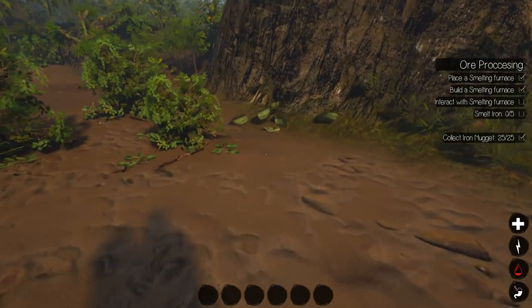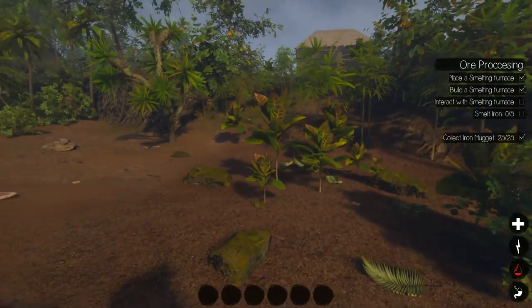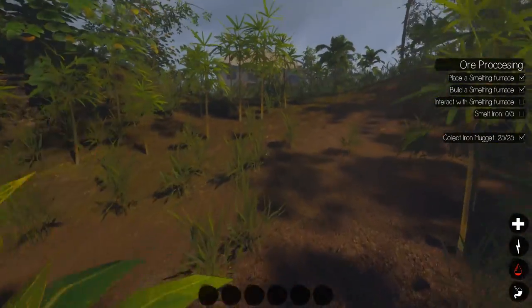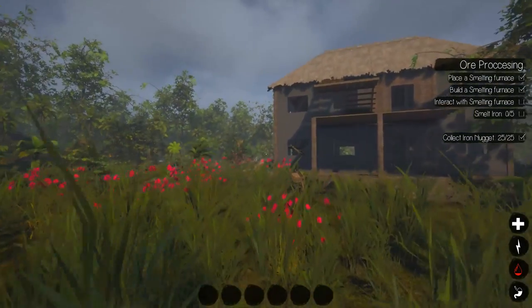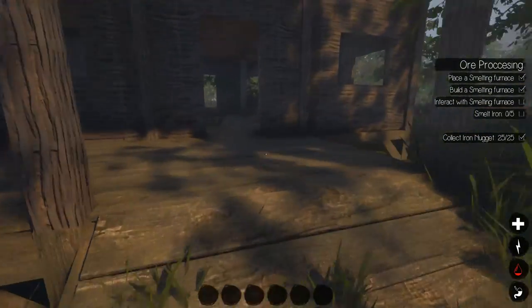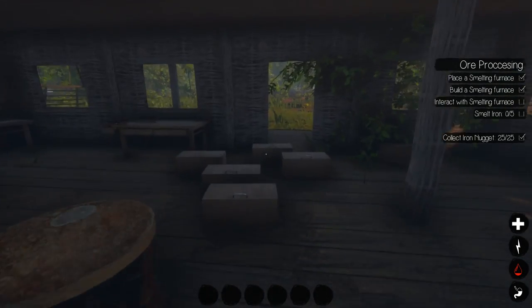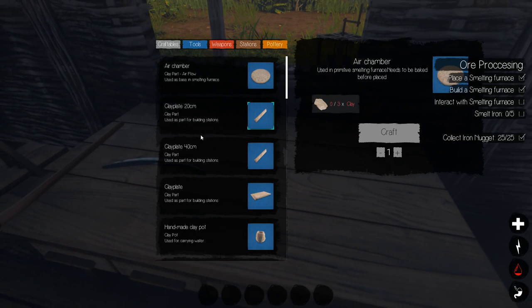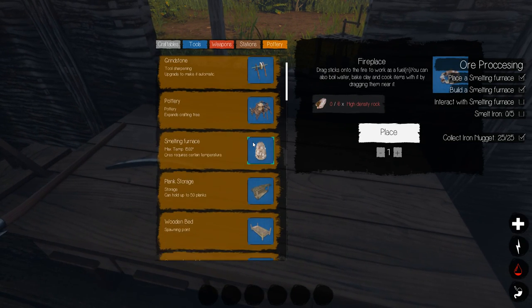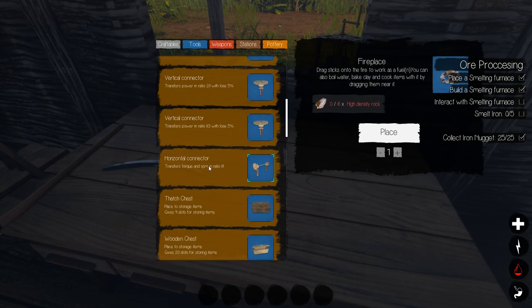I try not to have that on because it confuses me — I always think my inventory is open when I see that. I want to try to get to this water collector. Having that sawmill is going to be so much easier. We may end up upgrading this place to planks, not too sure. Let's see what we need for the water collector.